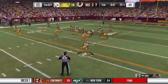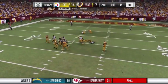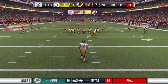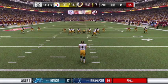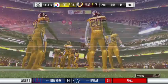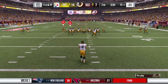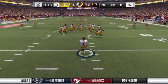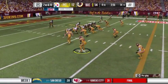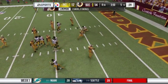Defensively it's a nickel formation on third and nine. Roethlisberger goes to throw and they get to him with pressure — Roethlisberger goes down! He got in there so quickly. The Redskins call a timeout — just their first, so they'll have two remaining before halftime. We sacked Ben again — let's go!